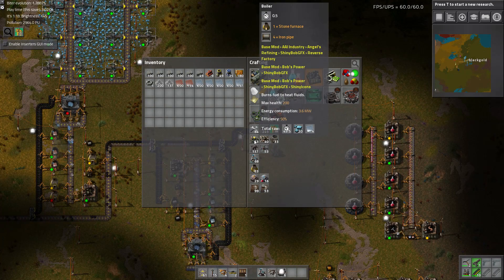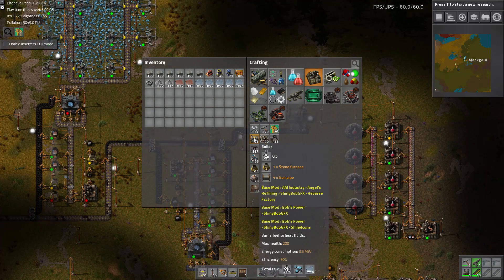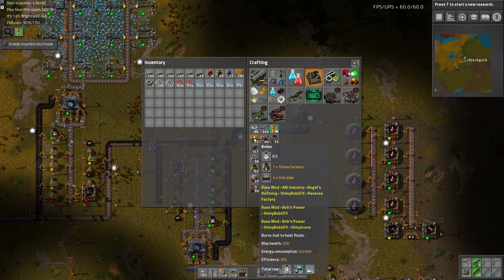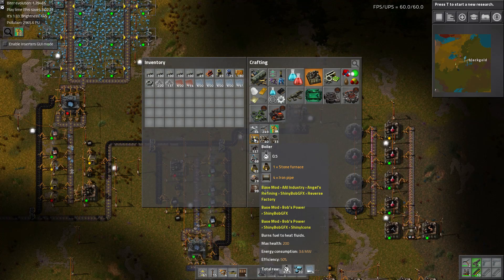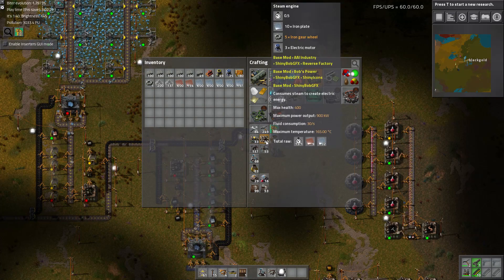It's kind of confusing how it works, but if you look at the boiler, it says it has an energy consumption of 3.6 megawatts, and its efficiency is half. So out of that 3.6 megawatts, we're going to get 1.8 megawatts out of it, because it's only 50% efficient. And that 1800 will require two steam engines.